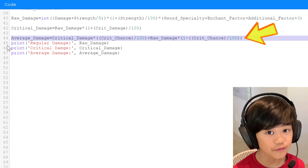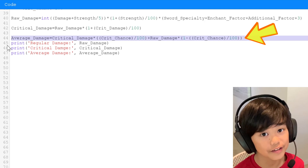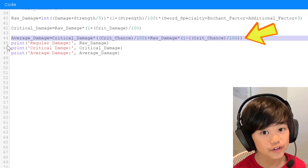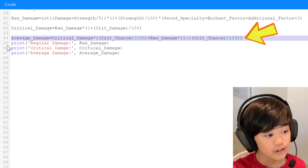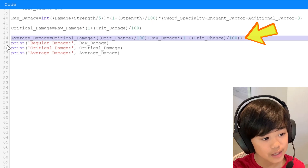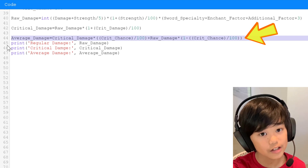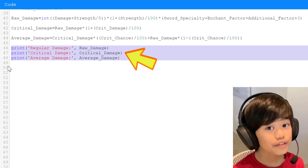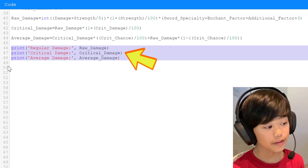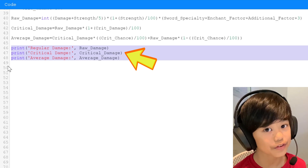Average damage finds the expected damage across all hits based on your crit chance. The higher your crit chance, the more crit damage factors into the average. The formula is: crit damage × (crit chance / 100) + raw damage × (1 − crit chance / 100). Raw damage is weighted by the chance of not getting a critical hit, while crit damage is weighted by the chance of getting one. The code then prints regular damage, critical damage, and average damage.